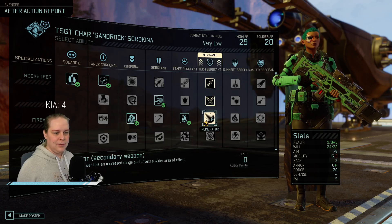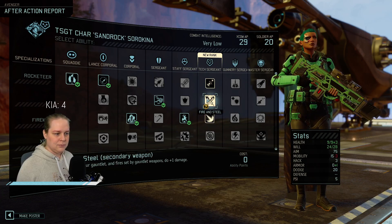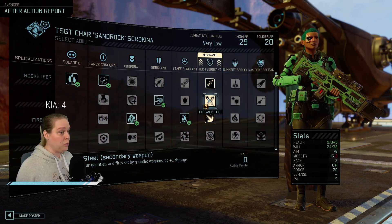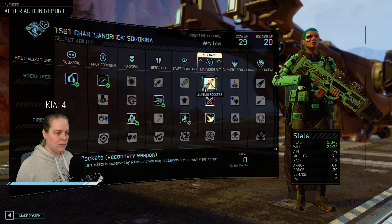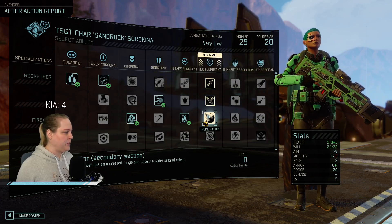Ooh, what do we have here? Flame Waffen has increased range and covers a wider area. Attacks with your Gauntlet and fire set by Gauntus do plus one damage. Rocket range would be good, but we're going to Flammen build here.